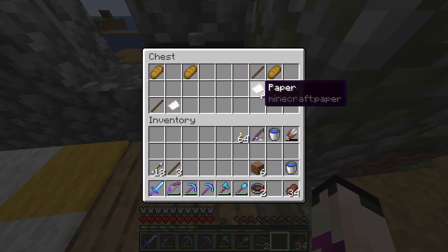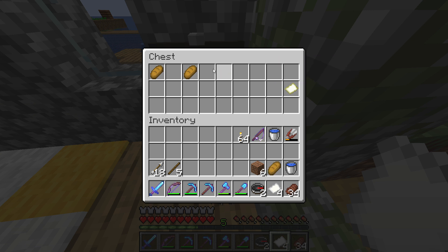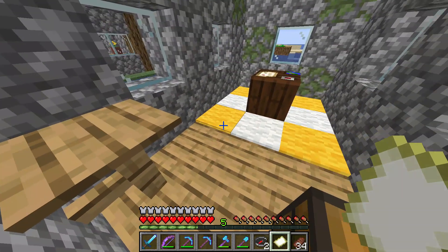What do we got in here? Another compass, paper, sticks, bread, and an empty map. Let's take it and make it bigger.